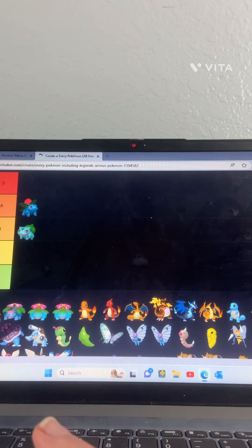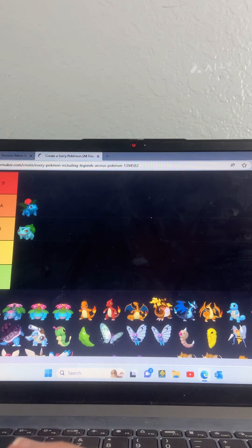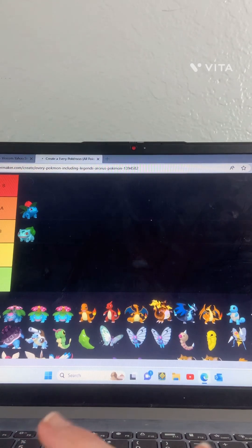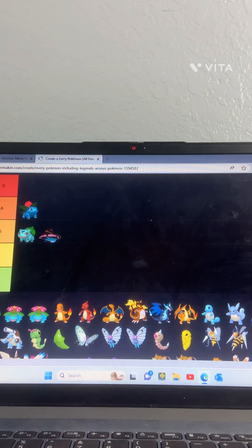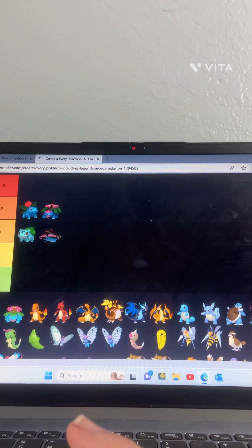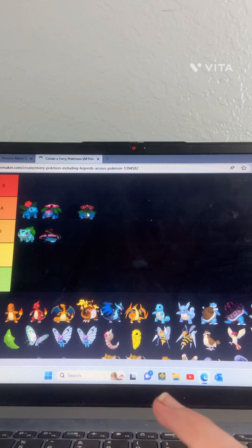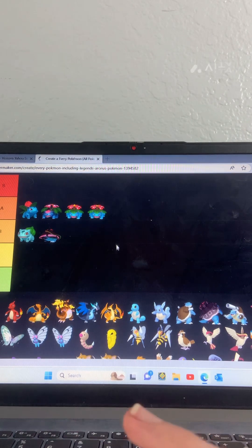I forgot the name of this one, but wait — why are there two Venusaur? Oh well. So this one is okay but like he's not the best, doesn't really have a good design. I'm gonna put him in B. Mega Venusaur — this one is good, putting him in A. Regular Venusaur — this one's good, the original, so A. Bonus points.